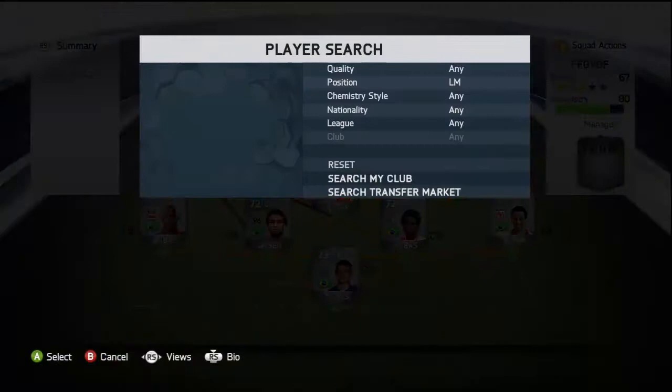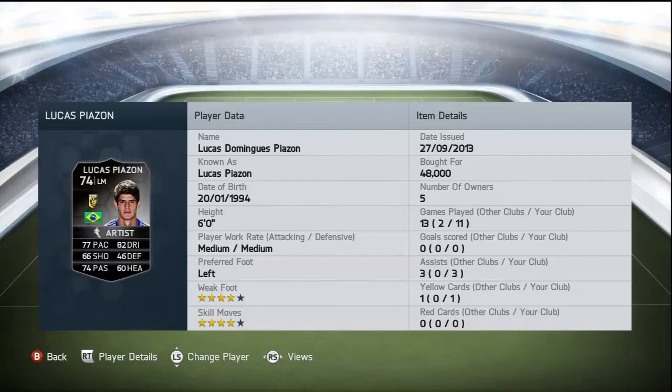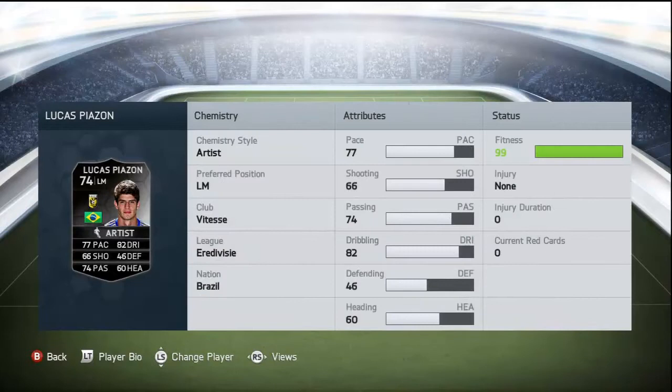Now we're moving on to our left mid — we have the inform Lucas. There were only a few on the market for around 40 to 60k, and I picked him up for 58k. He has 4-star weak foot and 4-star skills, bought for 48,000 coins, with medium attacking work rate. He's got 77 pace, 66 shooting, 74 passing, 82 dribbling, 46 defending, and 60 heading. He dribbles well on the wing and tries to cut in with his weaker foot, though his shooting is actually quite poor — we're using him mainly for dribbling and passing.